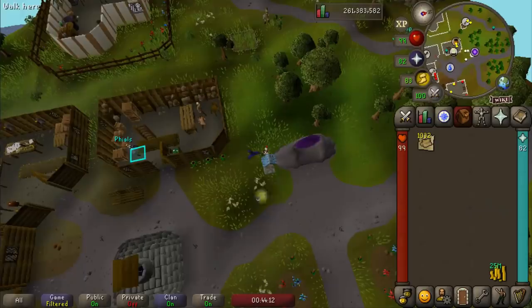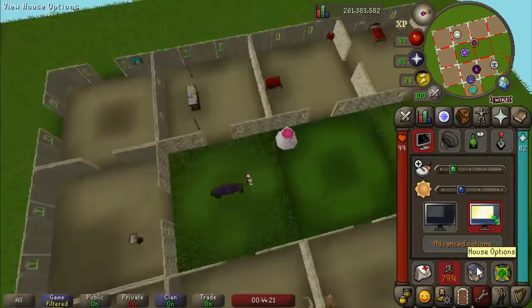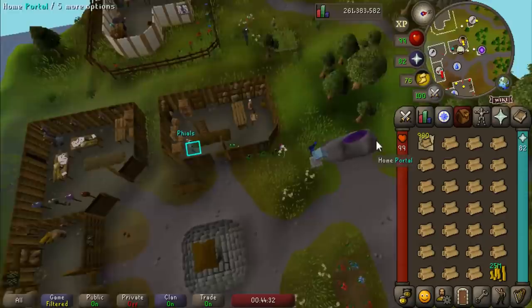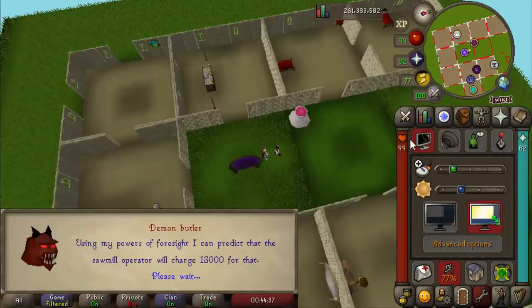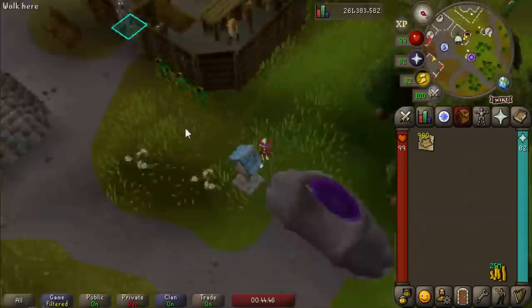I ended up going with this method at the Rimmington house portals — you unnote your noted logs here at Phials, run into the portal, call out your butler and have him go make the planks. Very similar to the PvP world method, it's a little bit slower, but the PvP world method was frustrating since if you go back to your house too fast after asking him to take them, he'll try to give the planks back instead of bringing them to your bank. I think this is enough planks — heading back to the bank we should have enough for 87 construction.